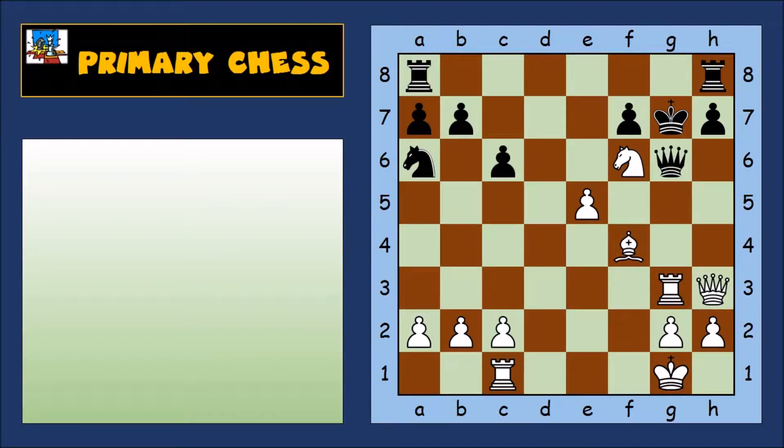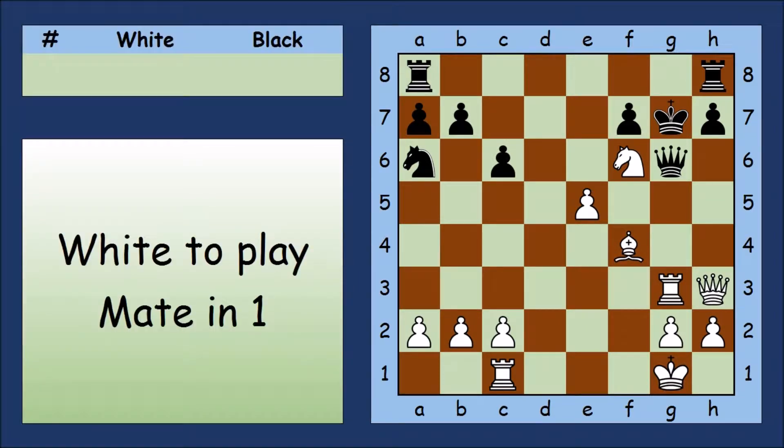Let's have a look at the answers to these puzzles. First let's tackle the easy one. It's white to play and mate in one. Let's have a look at the Black King.